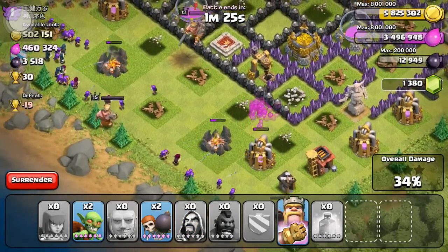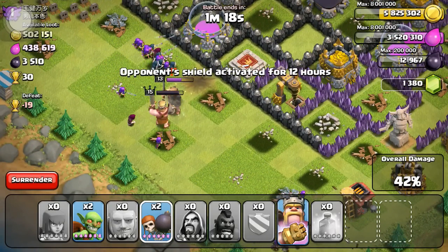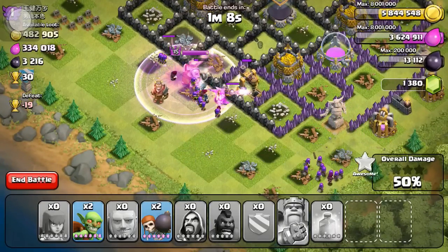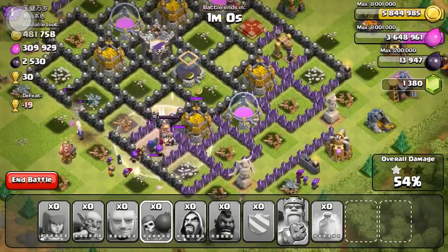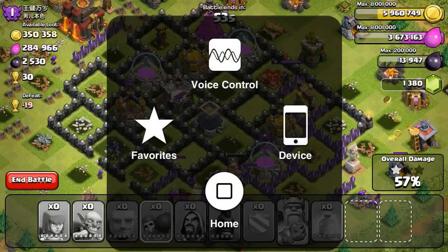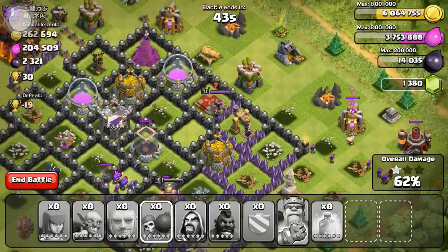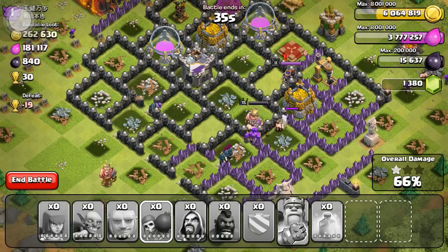I didn't have enough troops to destroy the remaining defenses, so I dropped everything on the left side of his base hoping they'd get inside and take out the storages. I made sure to take out his Barbarian King. My king is doing damage, and the wizard behind him did a bunch too, so I went ahead and used his ability to get those extra barbs out. He finally made his way inside and we're going to see how much loot we can get — this guy had over a million loot on the table and we've already got about half.